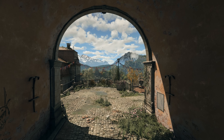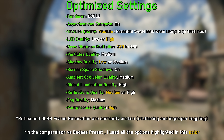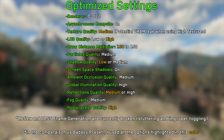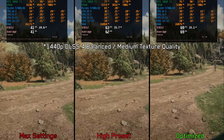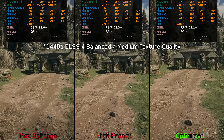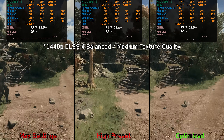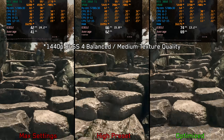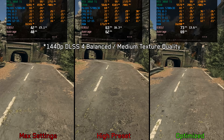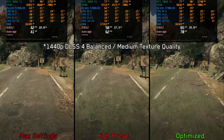So given everything we've discussed, these are my recommended settings for Dire Light the Beast. Comparing optimized settings against the high preset and max settings at 1440p with DLSS 4 balanced and medium textures, the game's settings are extremely limited in scalability. Only the draw distance multiplier delivers meaningful performance gains — about an 11% improvement when going from the high preset to optimized settings, and a much larger gain of around 68% when going from max settings with a 300 draw distance multiplier to optimized settings.